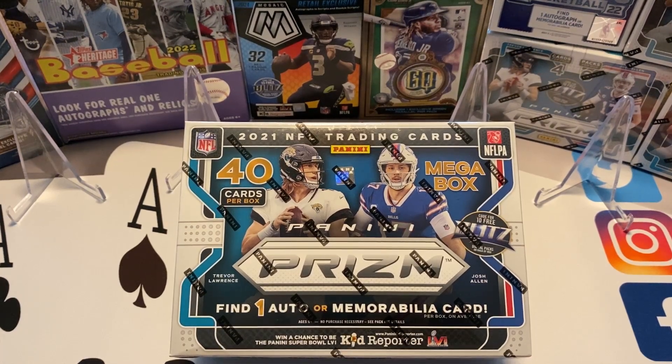Hey everyone, it's Four Aces Trading Cards back with another video. We got a retail mega of 2021 Prism Football. This is the Target version, so you have a chance at one auto or mem card per mega box. The Walmart ones only have the mem cards. This is a hard to find product right now on the shelves. If you can catch it online when they get released on Target or Walmart's website, they'll last about five minutes before they're all sold out. Luckily, we got one — we're going to rip it and see what we can find. Let's get started.